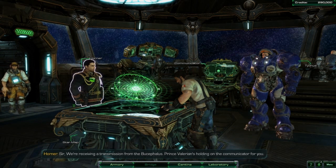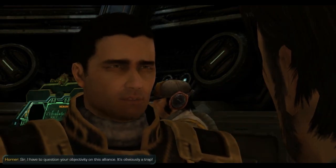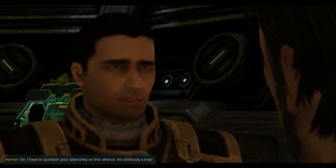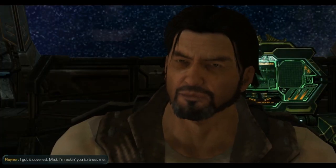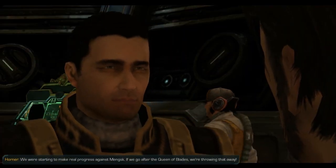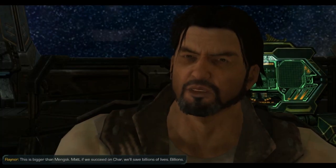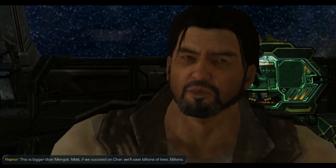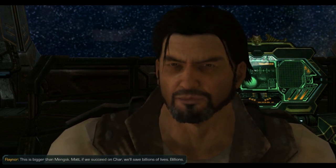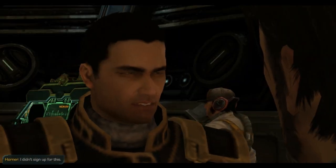Sir, we received your transmission from the Bucephalus. Prince Valerian's holding on the communicator for you. Sir, I have to question your objectivity on this alliance. It's obviously a trap. I got it covered, Matt. I'm asking you to trust me. We were starting to make real progress against Mengsk. If we go after the Queen of Blades, we're throwing that away. This is bigger than Mengsk. Matt, if we succeed on Char, we'll save billions of lives. Billions. Mengsk can wait. I didn't sign up for this. You signed up to follow my orders. If you can't do that anymore, then get the hell off my ship!